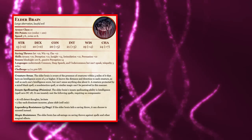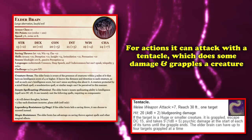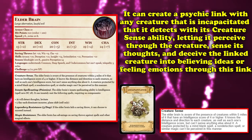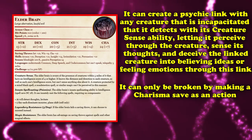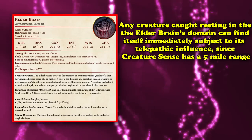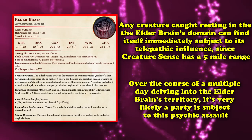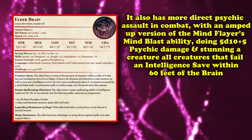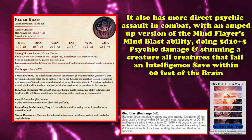The Elderbrain has innate psionic spellcasting, allowing it to cast Dominate Monster, Levitate, Detect Thoughts, or Plane Shift. For actions, it can attack with a tentacle, create a psychic link with any incapacitated creature to perceive through it and deceive it with false ideas or emotions — broken only by a charisma save as an action. Any creature resting in the Elderbrain's domain can find itself subject to psychic influence, making it very likely a party is subject to psychic assault over multiple days of delving into its territory.